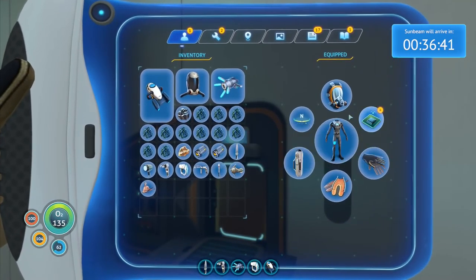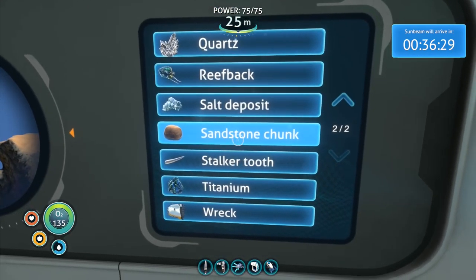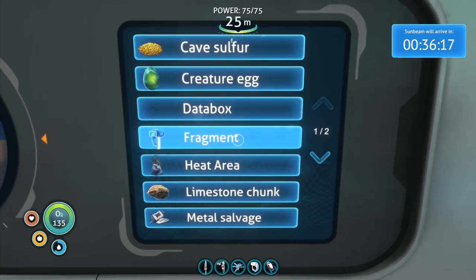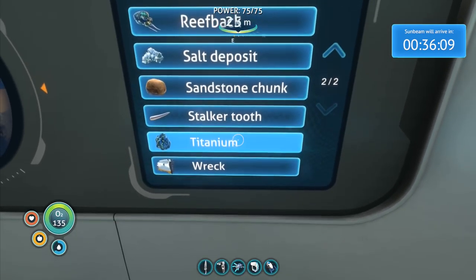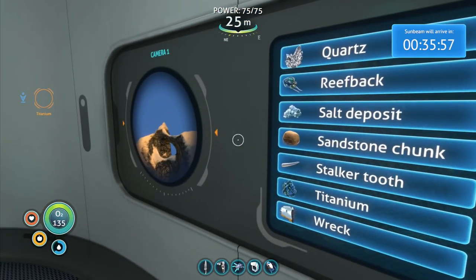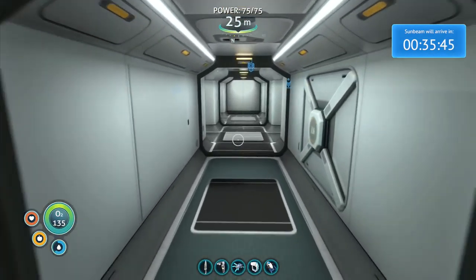Come out of there and then I go like this — there we go. Streams data from scanner rooms to the HUD. So now I can go over here and scan for things. We've got quartz, reef back, salt deposits, wreck, titanium, data box, fragment, heat area, limestone — it had it last time, it was letting me look for the stuff. I don't want any of this. How do I look for the stuff I actually want to look for? I'm bitterly disappointed — you actually let me go look for it previously, and now I can't.